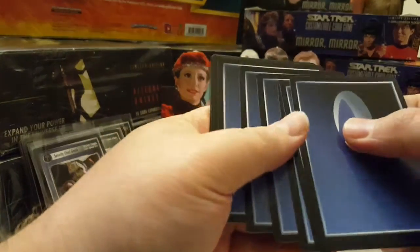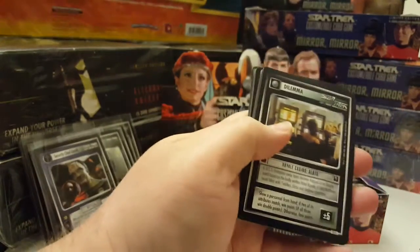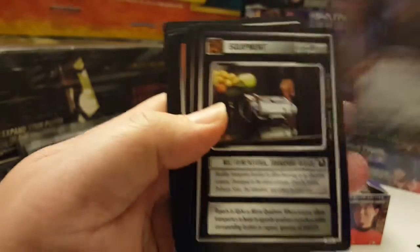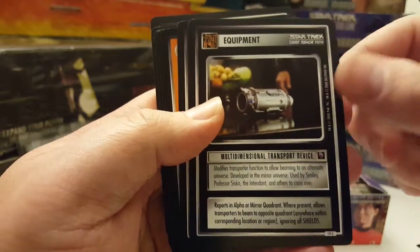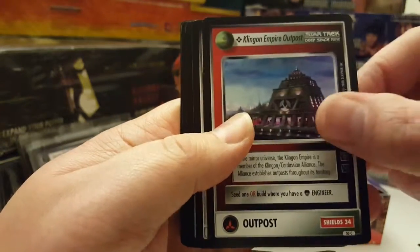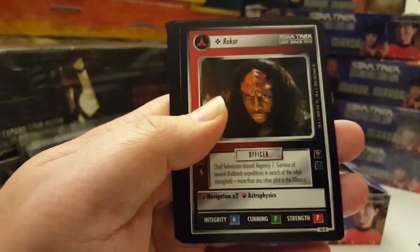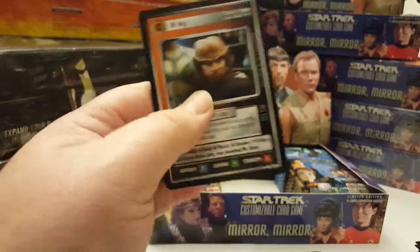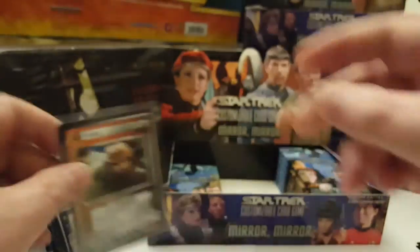Two more packs left. Fourteenth pack: Royal Casino Slots, Treaty, Rhinox, Rhinox, Multi-Dimensional Transport Device, Classic Disruptor, Mirror Ferengi Shuttle, Klingon Empire Outpost, Ops Mirror Universe, Rukor, Battlecruiser, and the rare is Mr. Nog. I think that's the one Ferengi I haven't pulled yet, so that'll be good for the set.